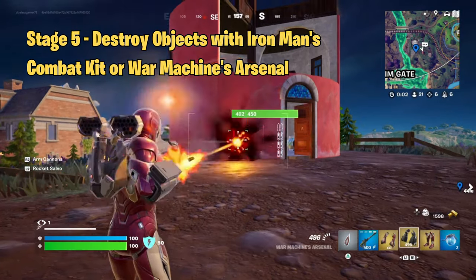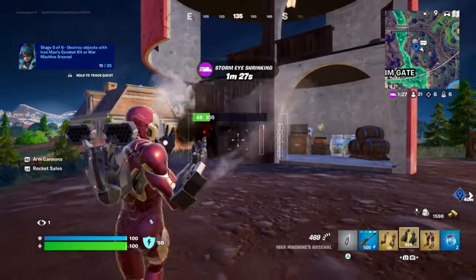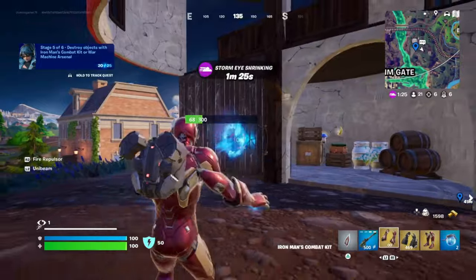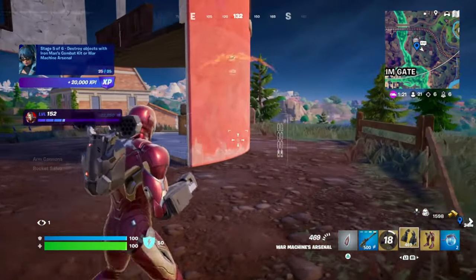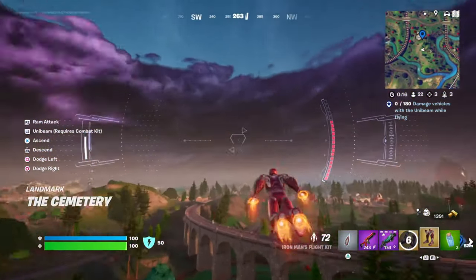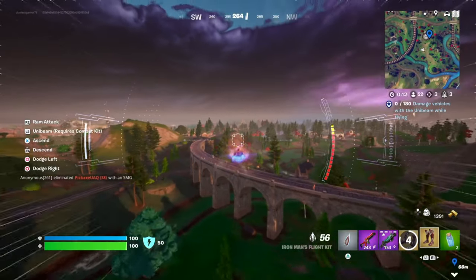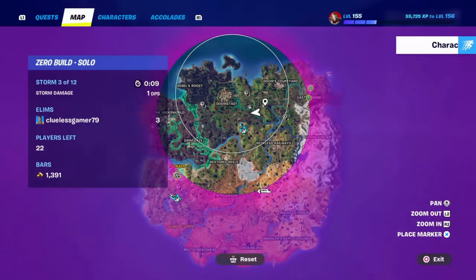In Stage 5, your goal is to destroy objects using Iron Man's Combat Kit or War Machine's arsenal. Both items can demolish structures quickly, so head to an area with a lot of breakable objects like buildings or cars and start tearing things apart. You'll need to destroy 25 objects, so focus on places where you can hit multiple things at once to save time.